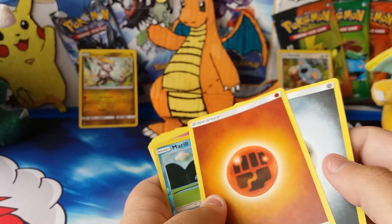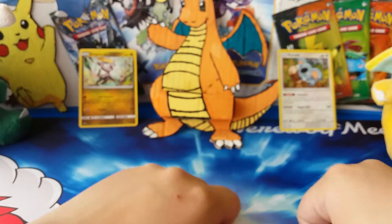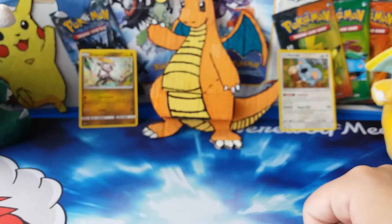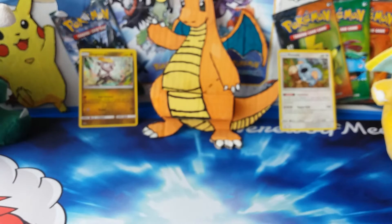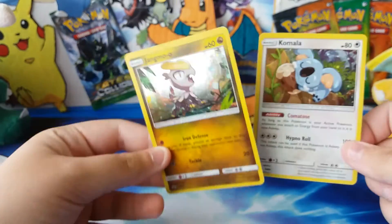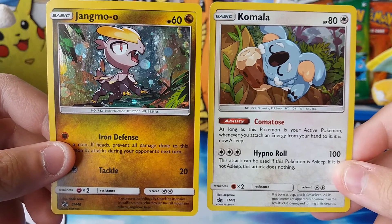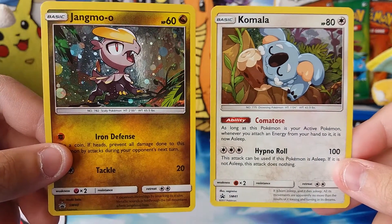So we didn't do very well out of these. Checklane blisters are always a risk in terms of pulling something good, because you only have one booster pack and the chances of pulling something good from Burning Shadows are low — it's a one-in-six chance. With only two booster packs here, the likelihood is very slim that you're actually going to pull anything. I get them for the promo cards.